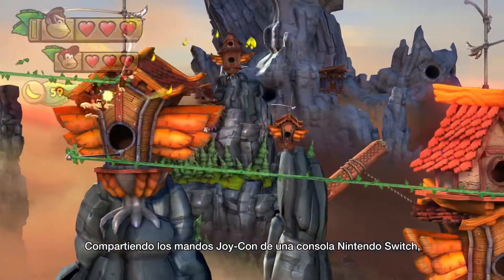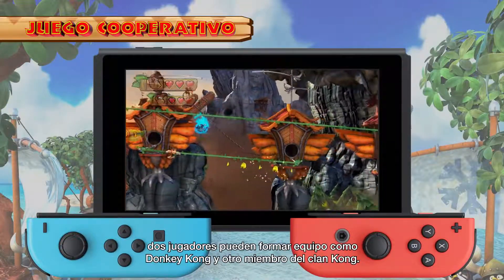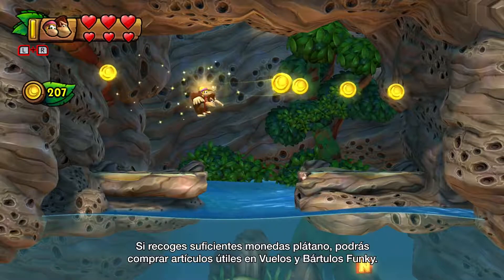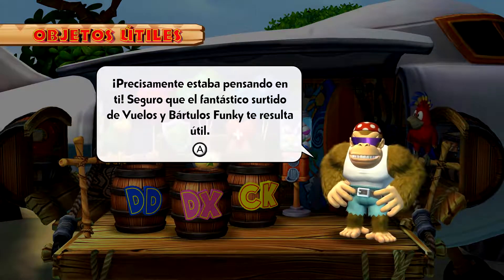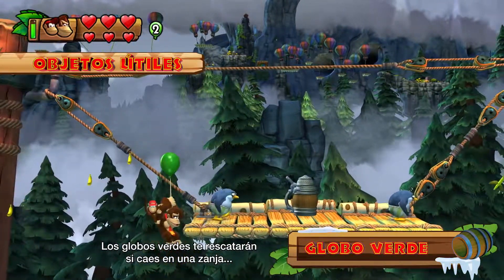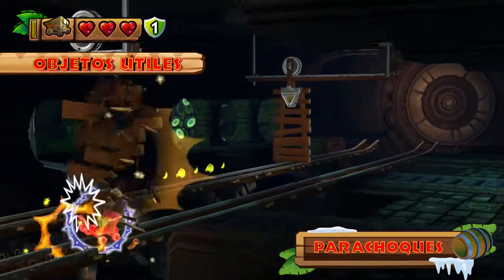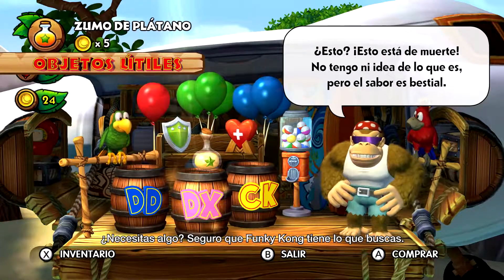Hand a Joy-Con controller to a friend to team up for two-player co-op with just one Nintendo Switch system. If you collect enough banana coins, you can exchange them for items at Funky's Fly 'N' Buy. Green balloons lift you back up if you fall in a pit, and Crash Guards protect vehicles from damage.